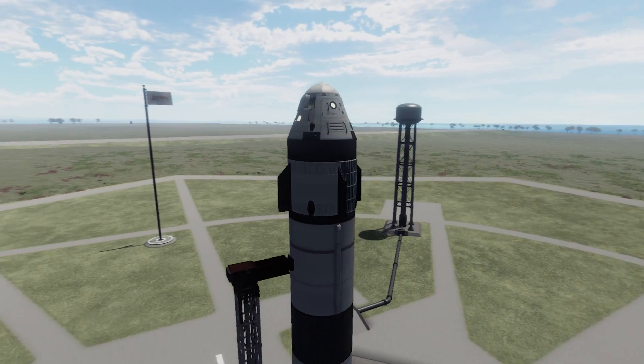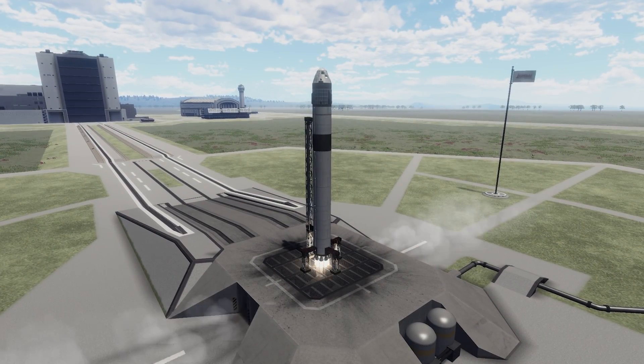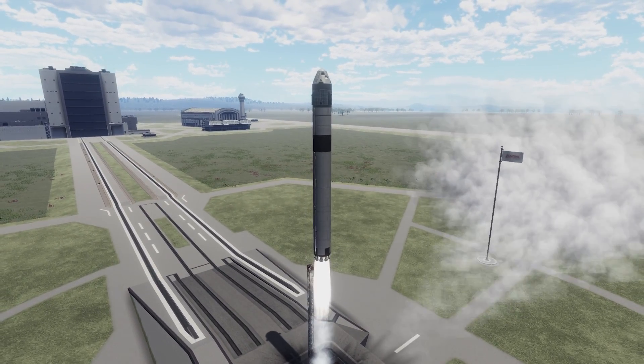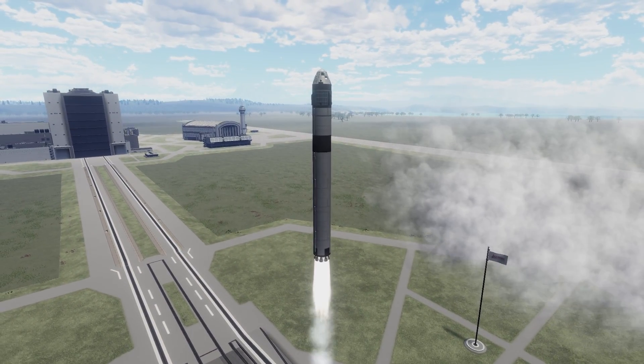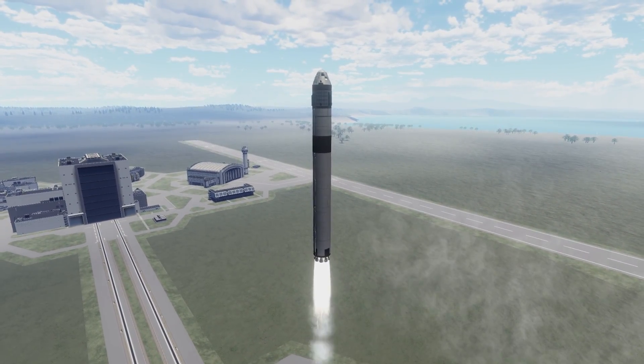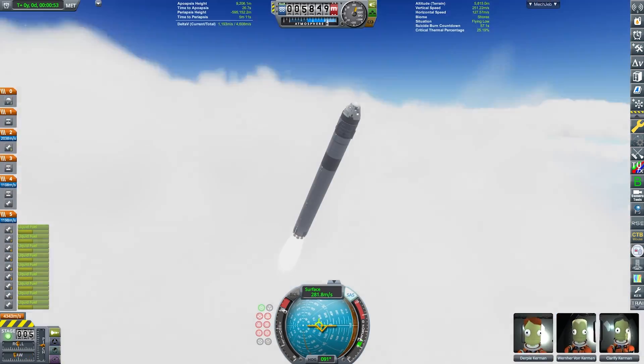Now it is time to launch the crew. The Falcon 9 is currently standing on the launch pad — the engines are firing and we have liftoff of the Crew Dragon, carrying Derpy, Clarifi, and Werner von Kerman to the vast space station around the moon. For Werner, it is actually not the first time he has been to one of our space stations, because a couple of months ago when we built the channel's first space station he was part of the second ever crewed flight to that station.